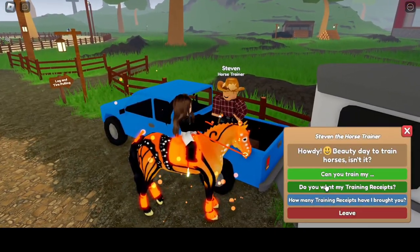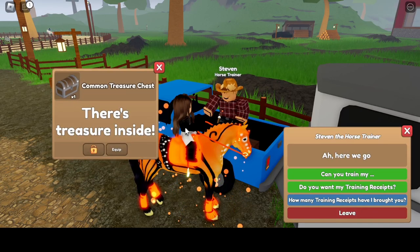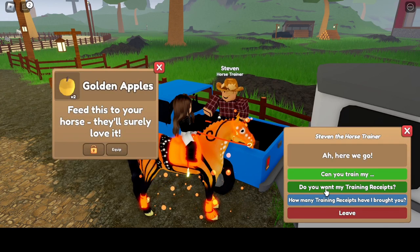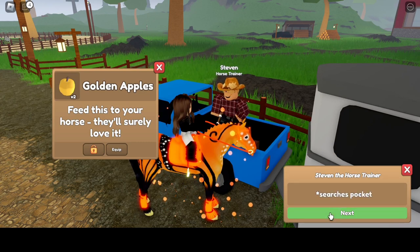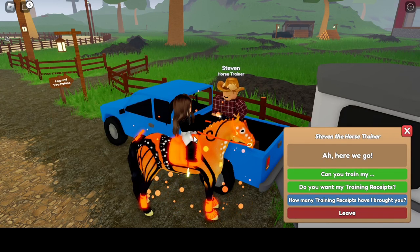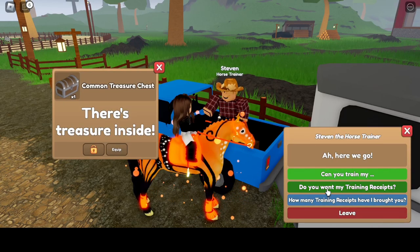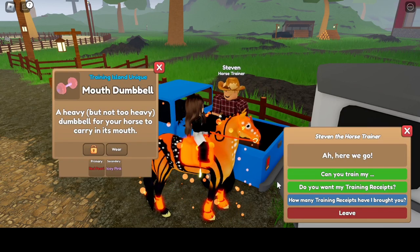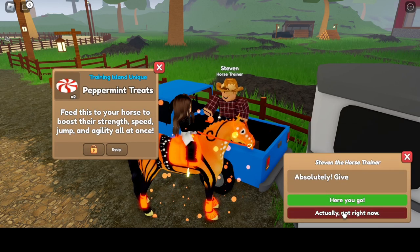Let's see what I get — hopefully I get something good. I got a common treasure chest, pretty nice. Golden apples again. Mouth Jolly Neon Purple — I can actually use that, I've been saving up neon purple accessories, so that's gonna be pretty nice. Another treasure chest. We got a mouth dumbbell, and then we got permanent treats.